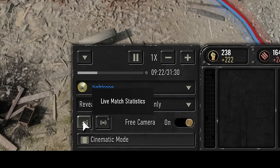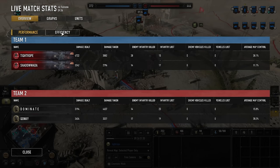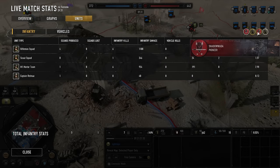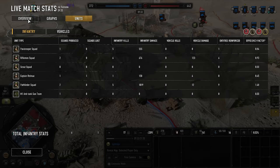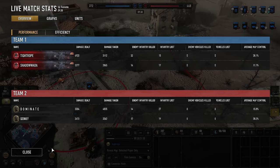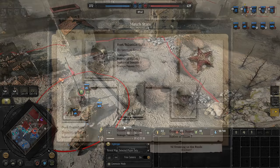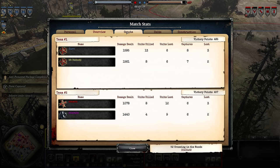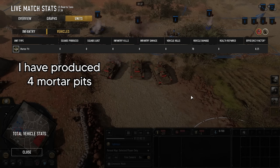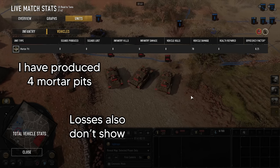This button opens up the live match statistics, which can give you all of the info about kills and deaths, units produced and lost, territory control, army value, and so on. I like how the background of the stats panel isn't completely opaque, so you can still see some action going on underneath, reducing the need to pause the game — compared to CoH2 where the stats blocked the whole screen. However, some of these stats still don't feel entirely accurate, such as the handling of US Forces mortar pits.